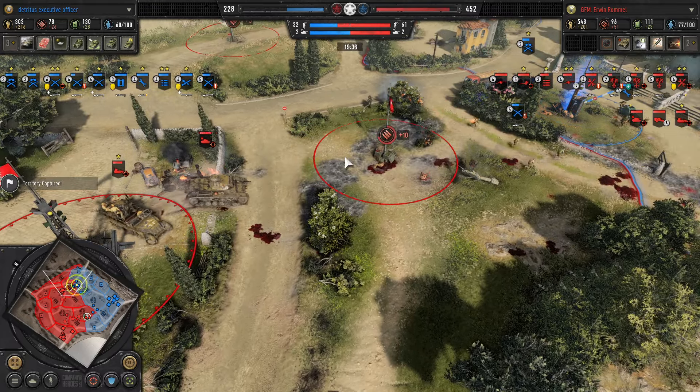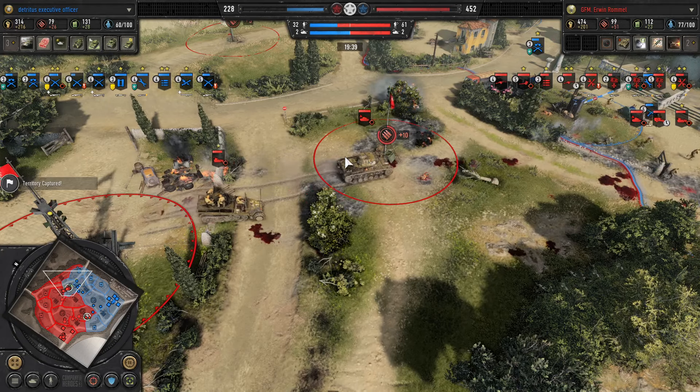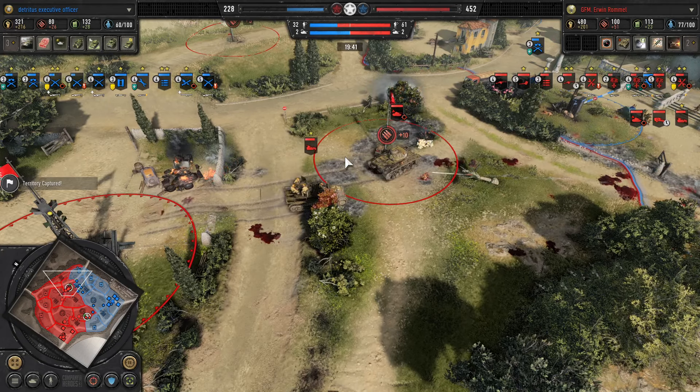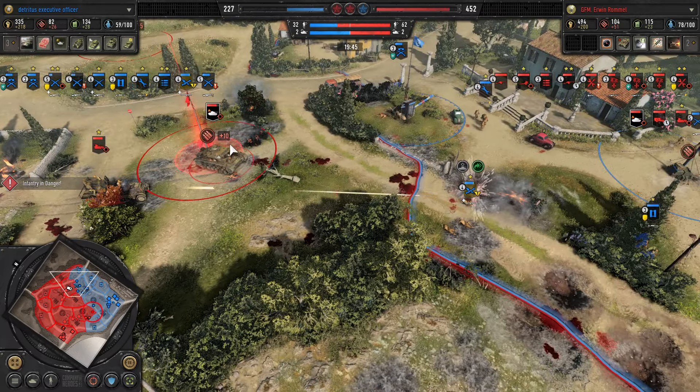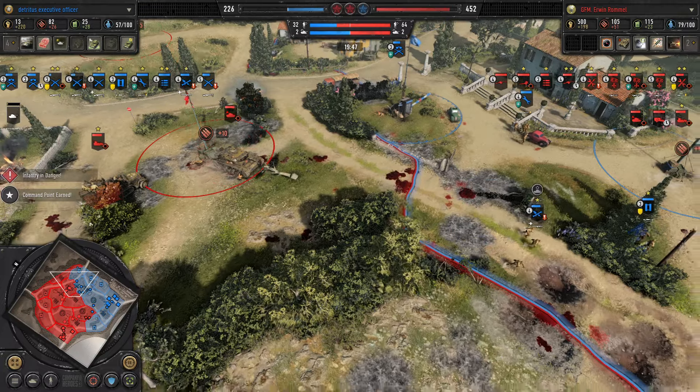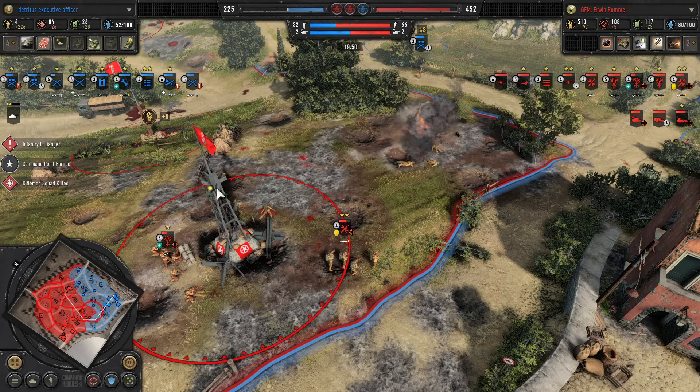With only one bazooka team to deal with all of Erwin's stuff, it's definitely tougher for Havoc to extend his presence. The flak halftrack is quick-suppressing everything. And there we go — the Sherman Easy Eight is in for Havoc, courtesy of fast deploy. It will arrive pretty fast and could take out the Flammpanzer.